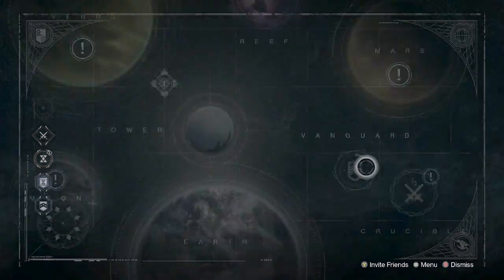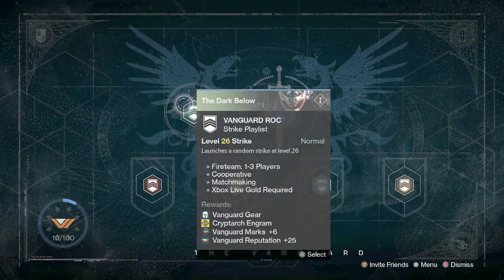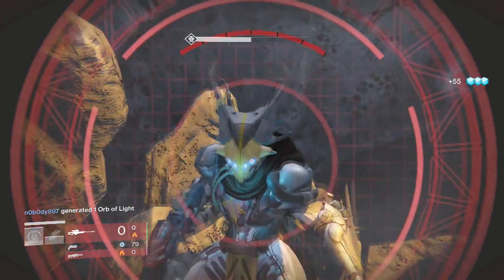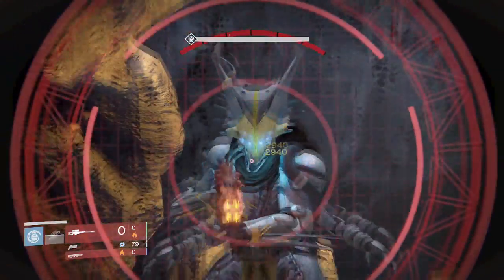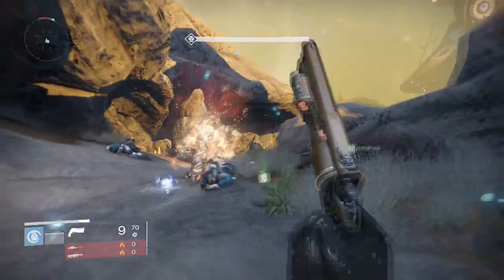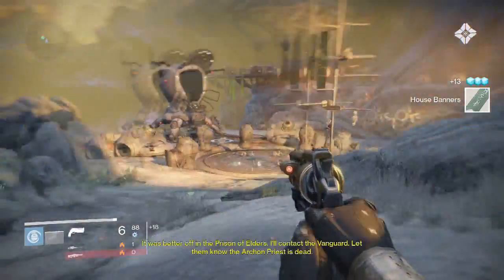And there you have it — all 35 new ships in the Dark Below DLC. I thought you guys might like to see this and know how to get each ship, because there are a lot of cool-looking ships and you've probably seen one and wondered how someone got it. Hopefully this helps anyone wondering about these ships. If the video was enjoyable, please leave a like — it helps me out a lot. Thanks everyone for watching, and most importantly, thank you all for your time.